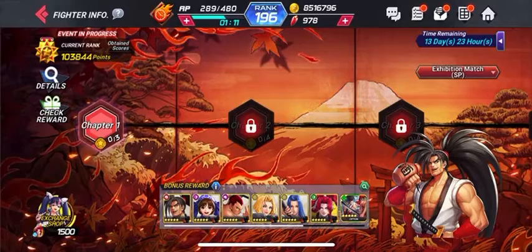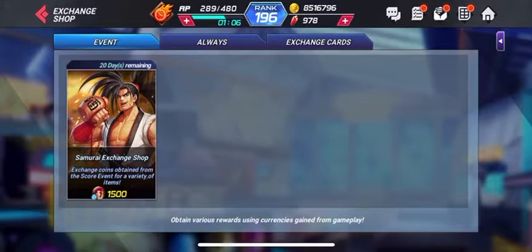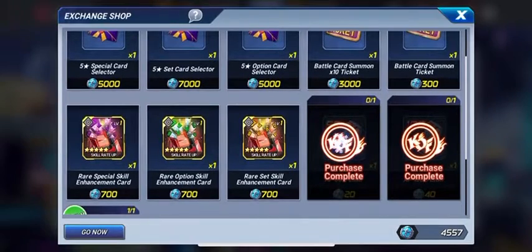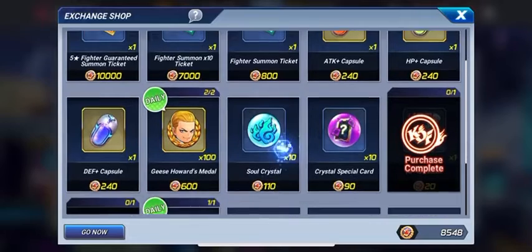Now this is a lot of content. So if you are out of AP, you can always go here and purchase more AP once a day.